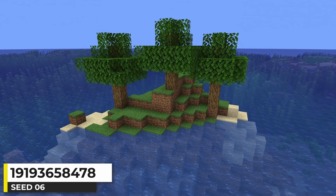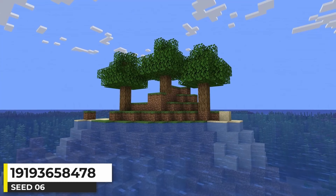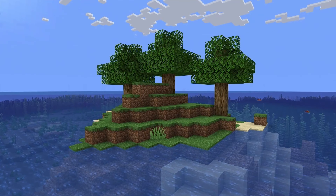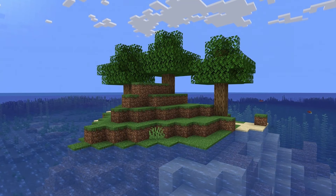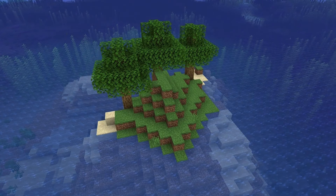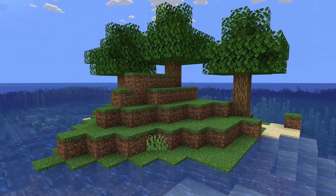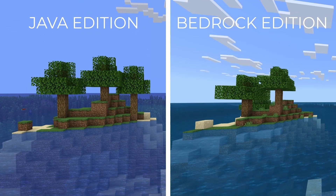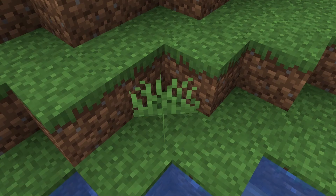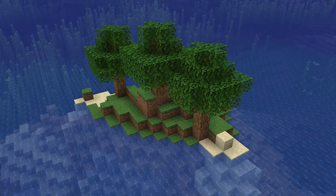Here is a classic Minecraft Survival Island seed — easily one of my favorite seeds to discover, despite it being more difficult to find as time goes on. Minecraft Survival Islands have a special place in my nostalgic heart. This one sticks out of the water about 4 blocks higher than water level, has 3 trees in both Java and Bedrock Edition, and comes with bits of sand and some grass for wheat. Just a classic survival island Minecraft seed.